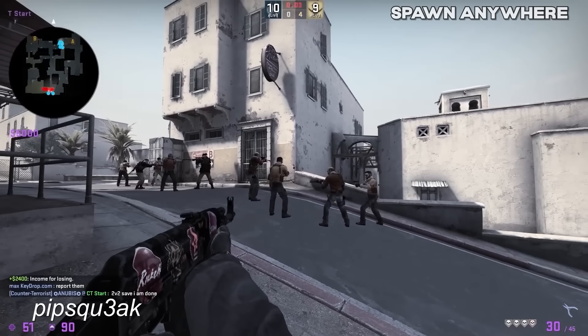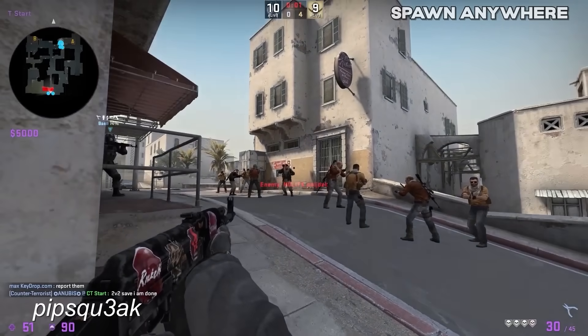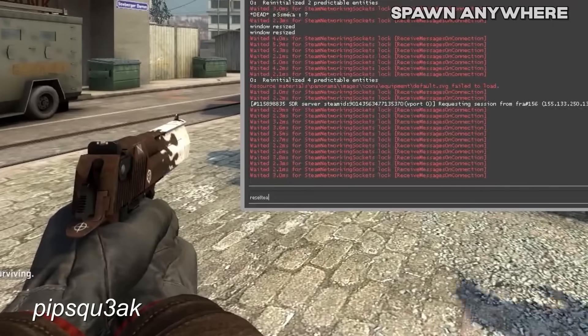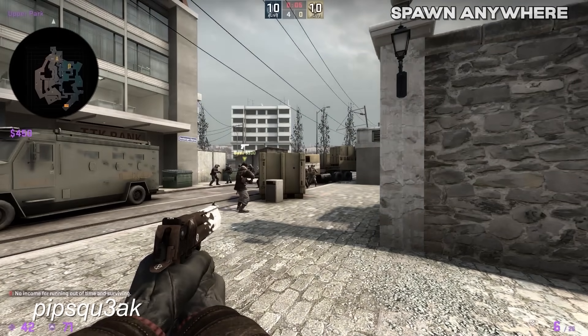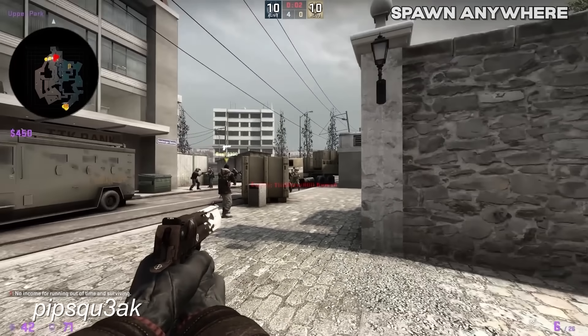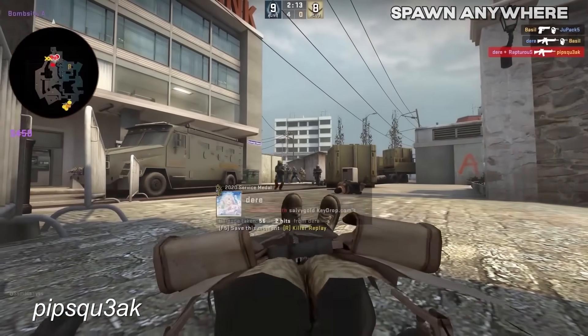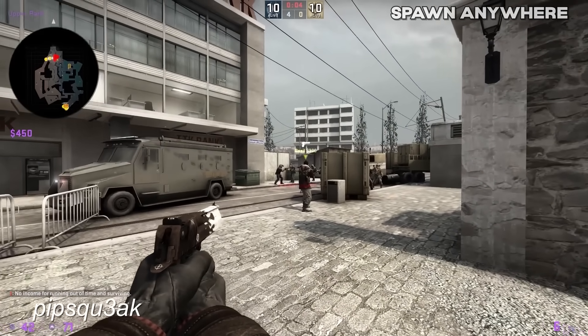Spawning in the Enemy Team's Spawn: there actually was a way to spawn in the enemy spawn without cheats, and it seemed insanely easy to do. This was accomplished by going to the enemy spawn at the end of the round — you could also bind it to a key. Typing 'reset team' would make you not respawn at your team's spawn and instead stay wherever you were at the end of the round. You couldn't buy any weapons though because you weren't in the buy zone, and your health and armor would not reset.